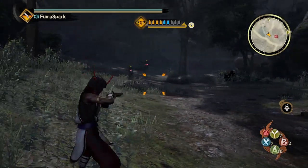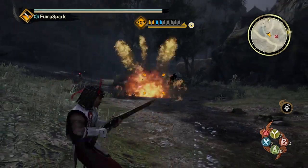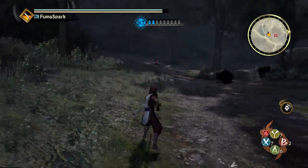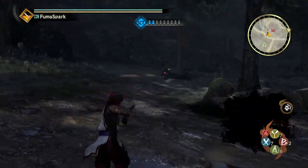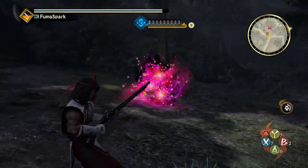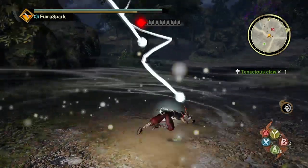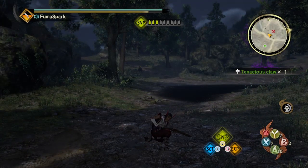If the enemy's closing in, maybe I want more crowd control, so you switch to the explosive bullets. With the scatter shots, you want to be up close since it's more of a shotgun — shoot the enemy at close range. It feels really nice to use and there's really no downside to this weapon.